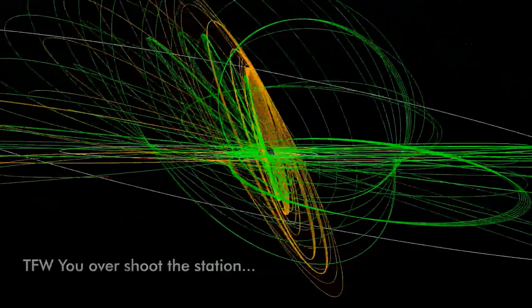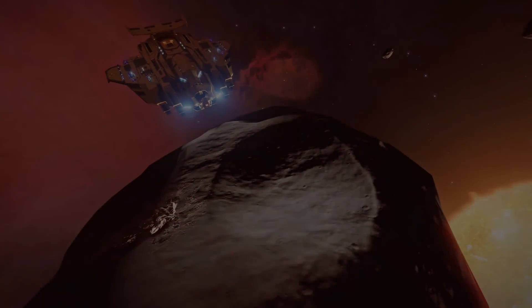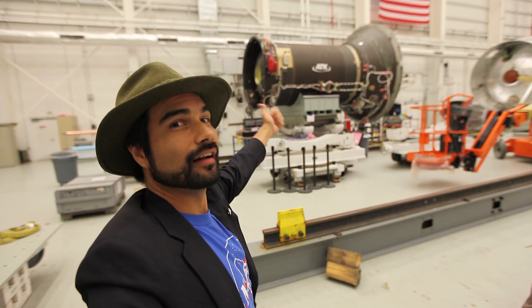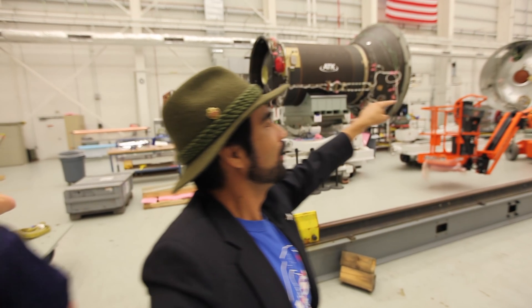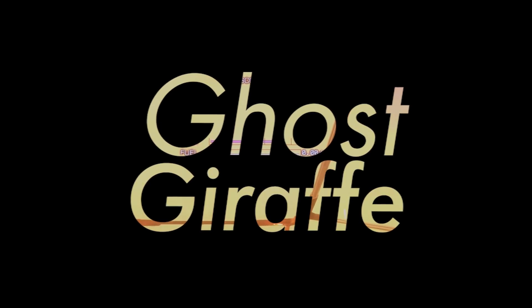Did someone drop spaghetti on a map and say, that looks good to me! As always, thanks for watching, and subscribe if you want to see more cool science stuff. A very small moon about eight kilometers wide named Daphnis — I've never said this stuff out loud.